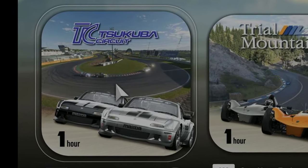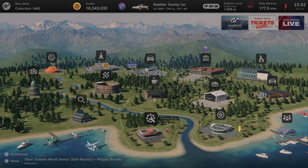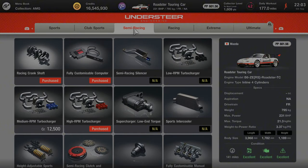For this mission you're going to need to purchase your own Mazda touring car, which you can do for 90,000 credits. When it comes to tuning the roadster touring car your options are pretty limited, so you're going to purchase as much as you can without going over the 610pp mark.